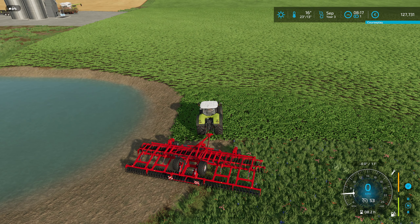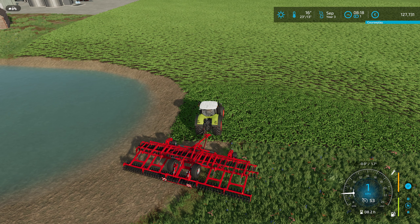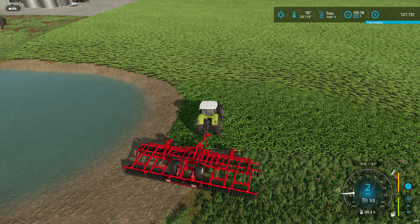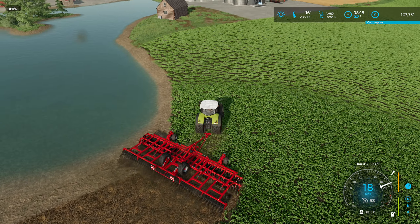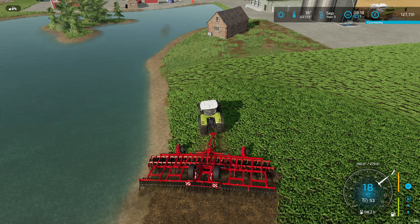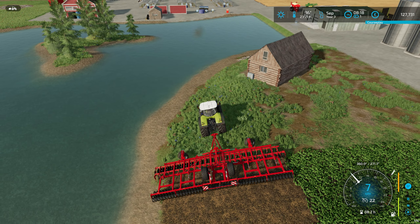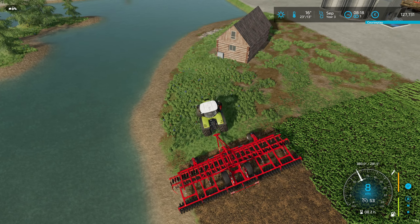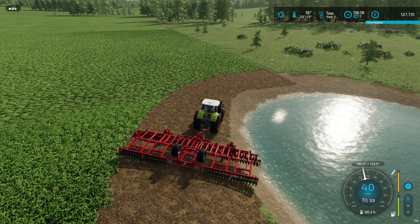Over here I can see it says the fields need to be rolled — those are the fields that had oilseed radish in them. It's a little bit strange that it says they need to be rolled, but we do that after we plant the wheat and the barley. Let's do the top and the bottom manually, and the rest can be done by the worker itself.